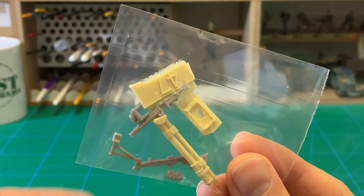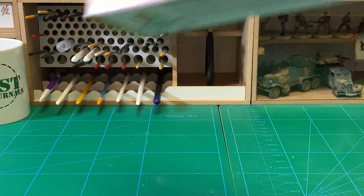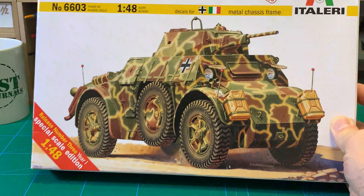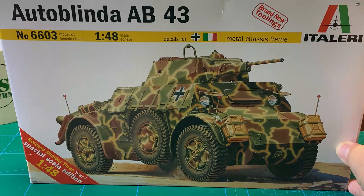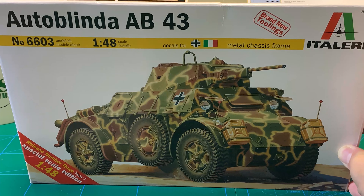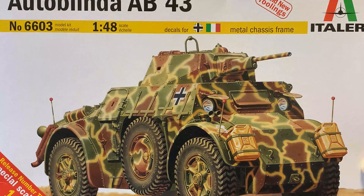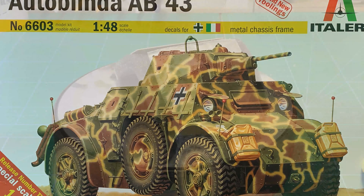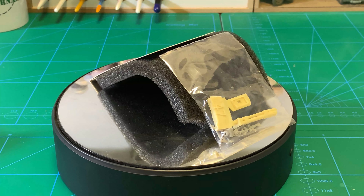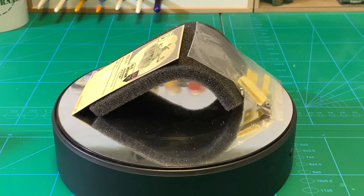What you need in order to build this kit, apart from the conversion set itself, is of course a model kit like this one — the Italeri Autoblinda AB43 kit in 1 to 48 scale. This is what you're supposed to use in order to build your Lansia Fjelle.